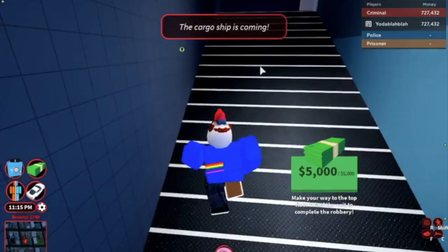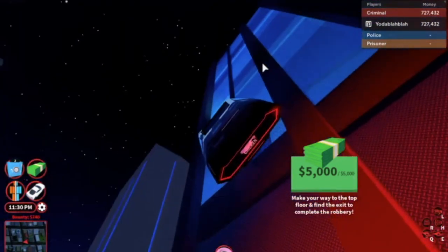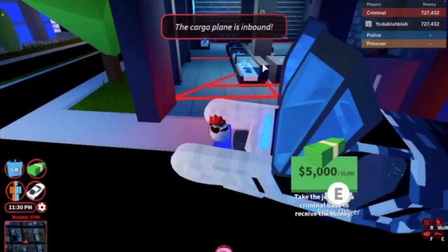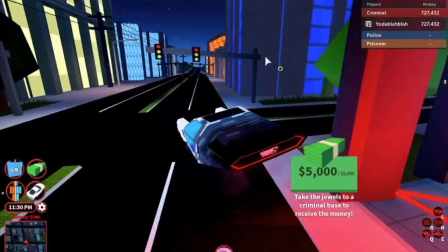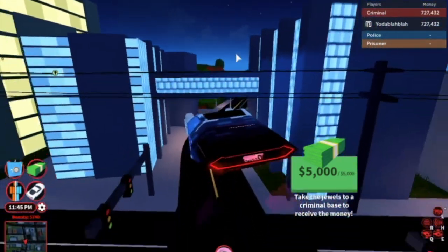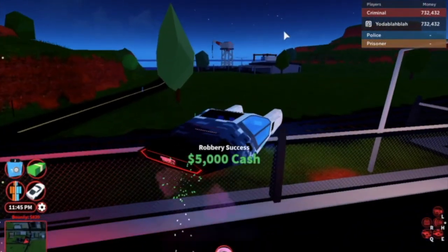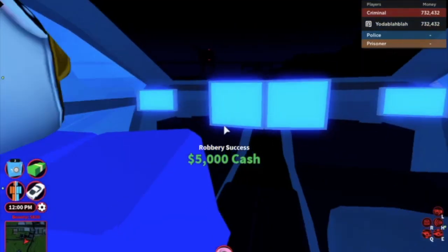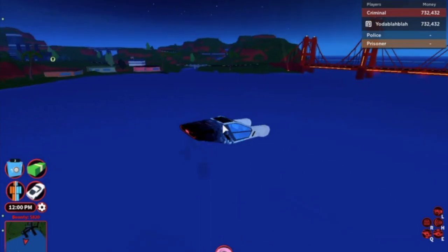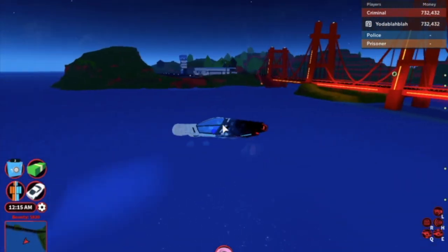Let's head over here. Also, if you want to rob the bank you can, but it's not really needed — if you have a key card you might as well. Next we're going to go to the cargo plane. I just use the blade glitch and it's easy to get out, so make sure nothing gets stuck. Let's head over to the cargo plane.